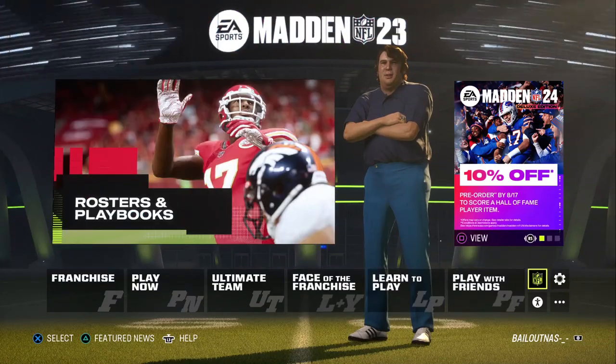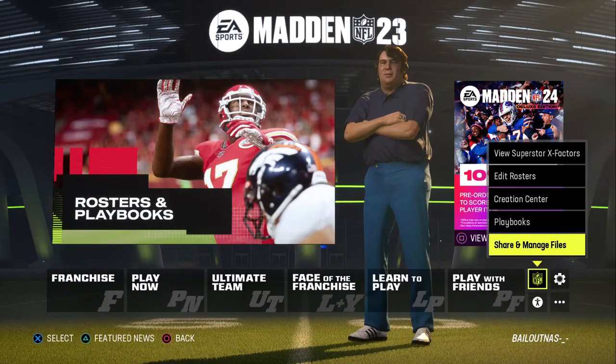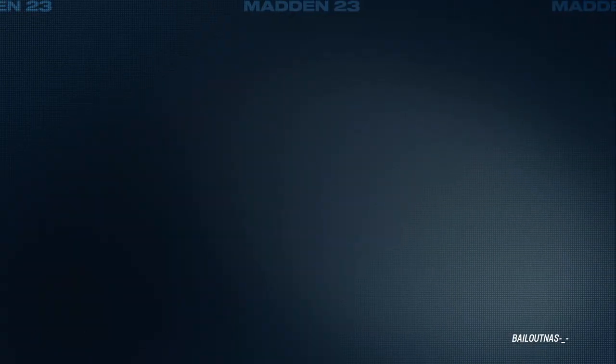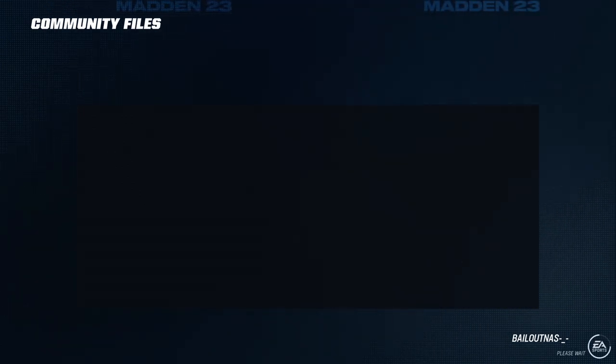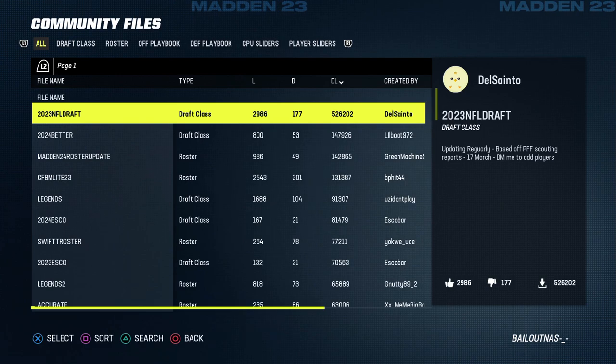Today I'm going to show you how to have the most fun career mode, especially at this point of the year. First, the rosters are not updated so you want to go download a saved roster. Look at what's going on the screen - download a community file, and you want to find one of the best files you can.